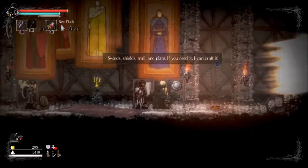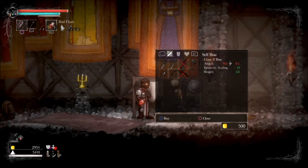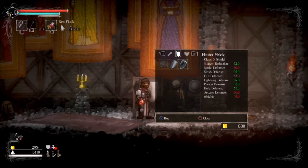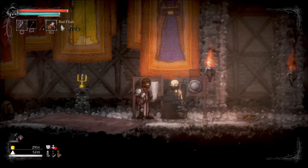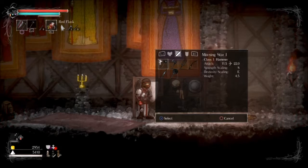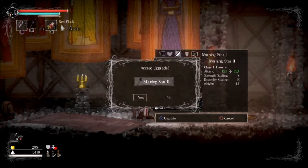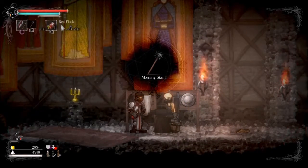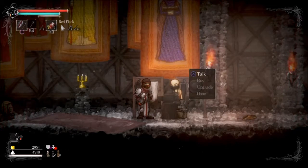Hey guys, welcome back to Level Grinders. Last time we left off, we had just discovered a new sort of sanctuary, and we're gonna take a quick look at what we have for items here. This one's almost better — the heater shield. None of these are better. I do kind of want to upgrade my weapon again. I think it's the proper choice — only 500 salt, which I can afford, and I have the locks of hair. So let's do it. Whether or not this is the right decision, I don't know — a soldier's poem, and I'll bring it to the next level.